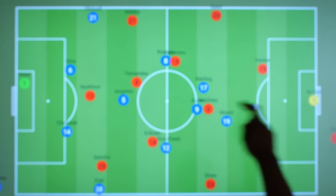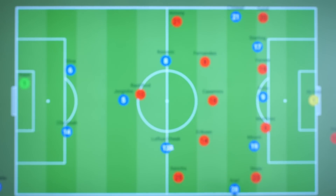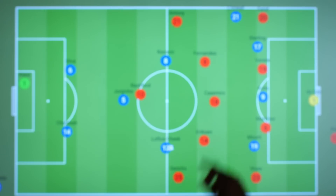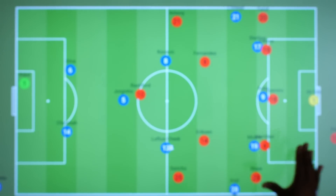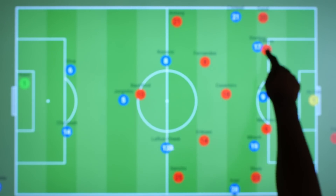One thing higher up that Ten Hag did do is that — as we know — Chelsea liked to attack with the front five to overload back fours, which looks something like this. But Casemiro, as he did do for Madrid at times, was willing to temporarily drop into the back line, making it a 5 vs 5 and preventing that overload, before knowing when to push back into midfield when necessary.